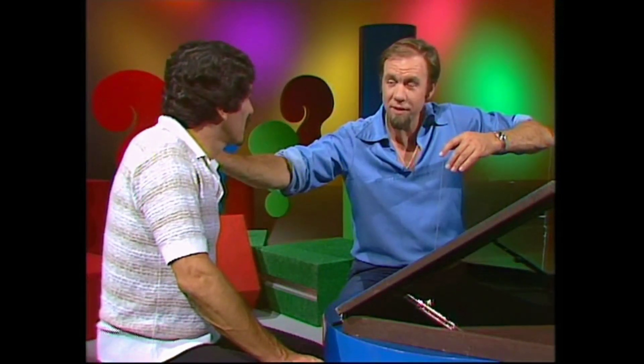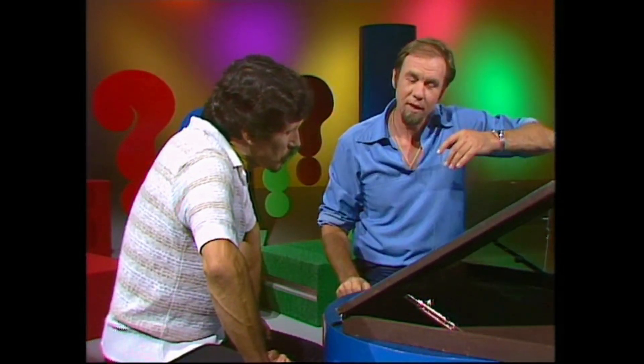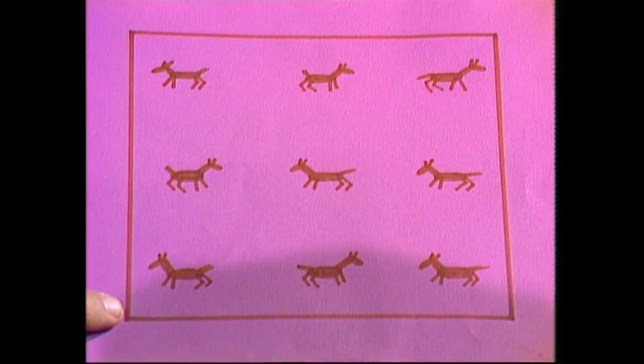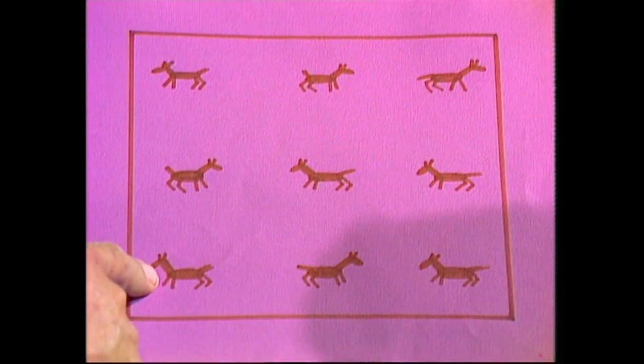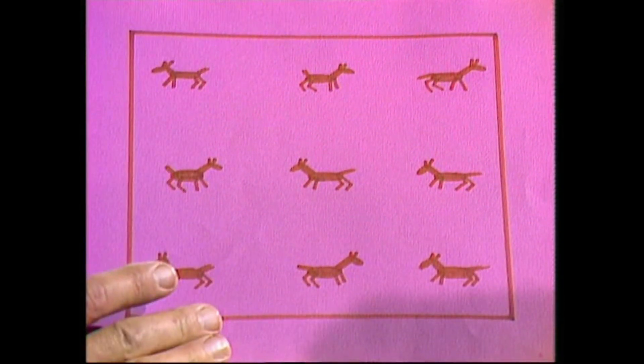Poor old Dean is a very square zookeeper. And you only ever build square paddocks. So in your enclosure in the zoo, where you've got these... Donkeys? Llamas? Giraffes? Horses? Whatever they are. They fight, and they've got to be kept separate.